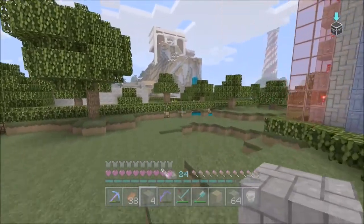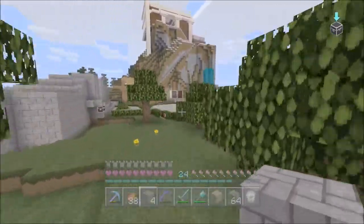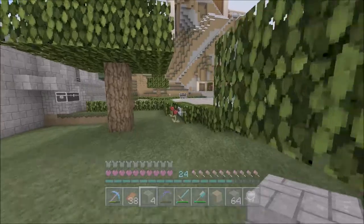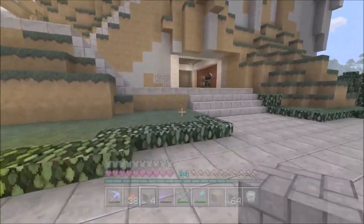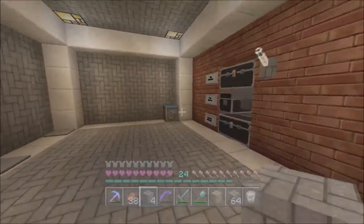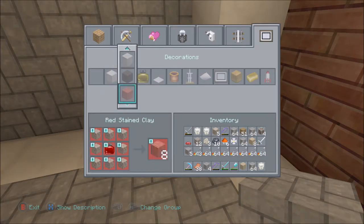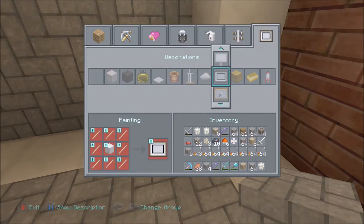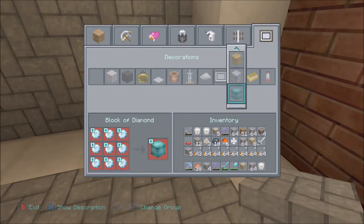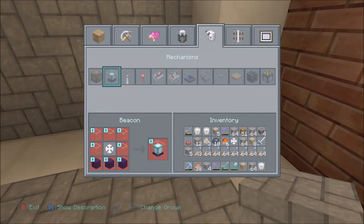Let's go to a crafting table really quick and see what we need to make a beacon. I was thinking this was gonna be a bit longer — that was crazy, my heart was beating so fast the whole time. It didn't go as planned; the Wither was supposed to stay contained in that little area but obviously ours did not. I don't think I've ever made a beacon before on survival, so this is a first for us. I love beacons, I love the whole concept of them.